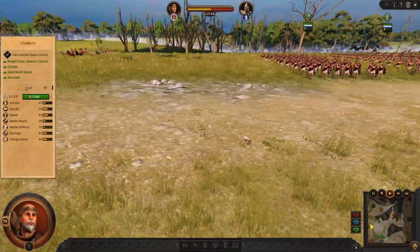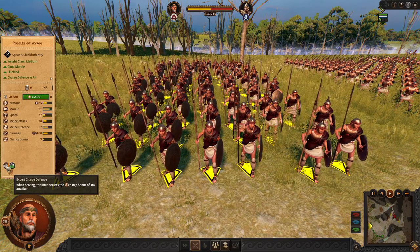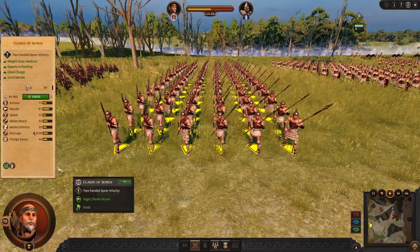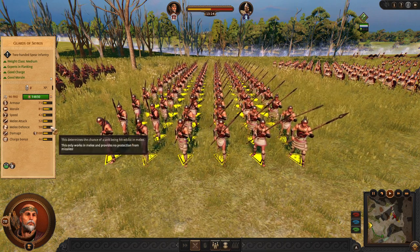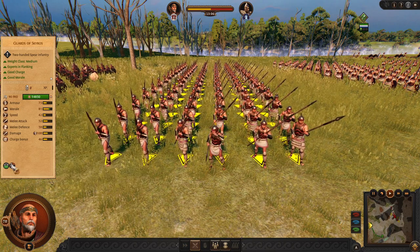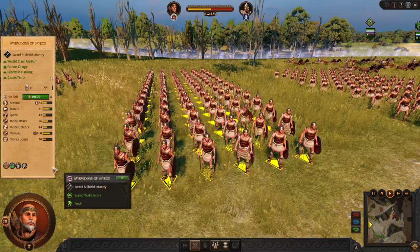Now let's move to the late game. Nobles of Skyros have plenty of defense with charge defense — you are going to pin enemy units and hold them on the ground with your chargers. Guards of Skyros have tons of charge and pretty good attack, dealing a lot of damage especially against chariots, cavalry, or even mythical units. These are your flankers and chargers — a very good unit.